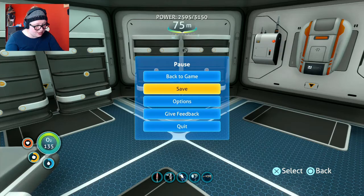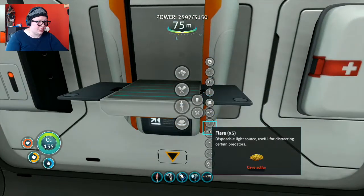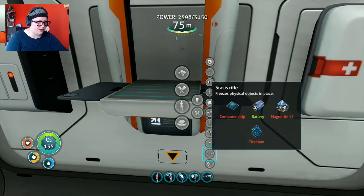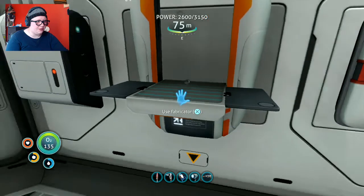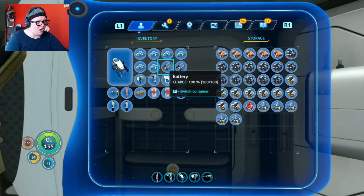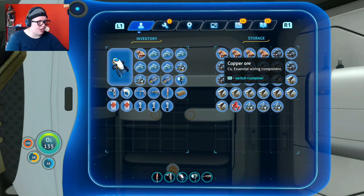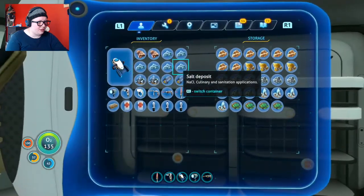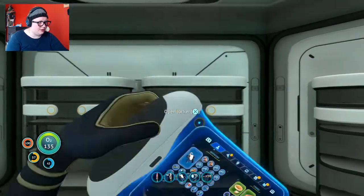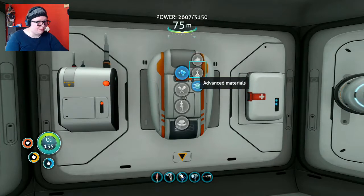I can go back down to the Lost River and get that nickel. We found the alien containment unit, we built the Cyclops. Can I make the stasis rifle? Stasis rifle — oh my lord: two magnetite, one titanium, and a computer chip. A computer chip is copper wire, gold, and table coral. You're awful loud up there, Reefback — don't hit my base!